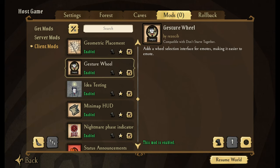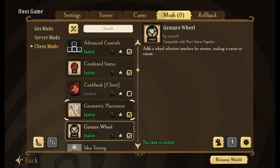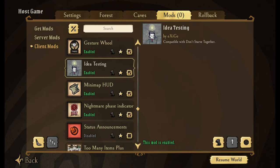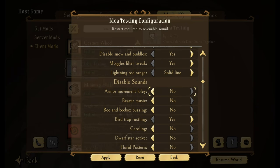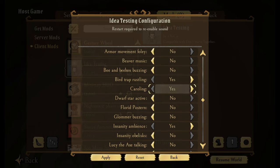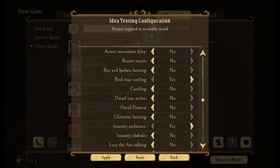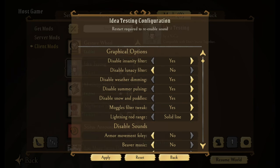Gesture Wheel — if you have purchased any of the cool little emotes, you can actually move them around. That's just by hitting G, which is really easy. Idea Testing — this makes it so you can disable the insanity filter. Lightning rod ranges you can see with a solid line. You can also get rid of sounds — if you have somebody that's constantly caroling in your game, you can turn that off or on. You can turn off things like Glommer buzzing, all of those little sounds that drive you bonkers.